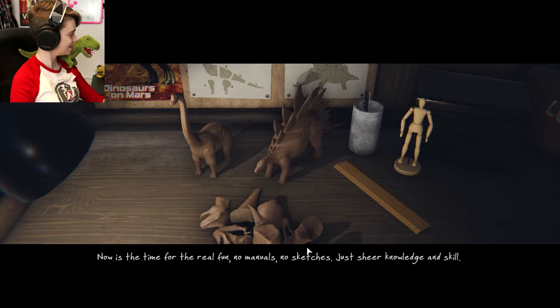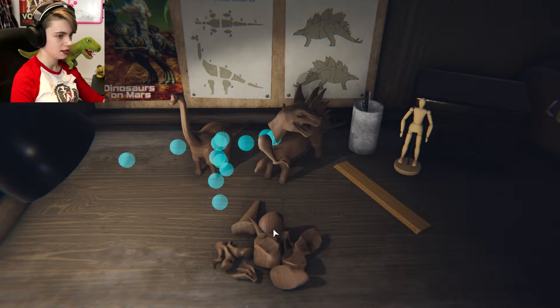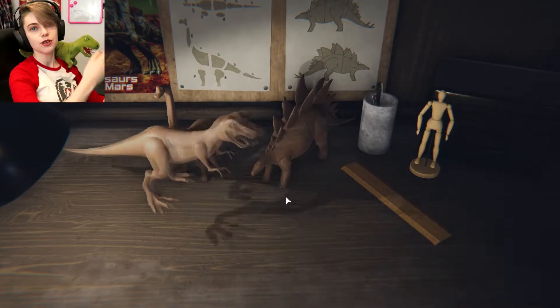Oh, this looks like a T-Rex, buddy! He's excited. Now it's time for the real fun — no manuals, no sketches, just sheer knowledge and skill. Head go here. Arm. Bit of torso. Okay, just luck. Pure blind luck. We did it! Pure knowledge and skill.